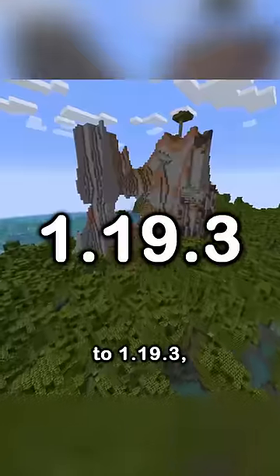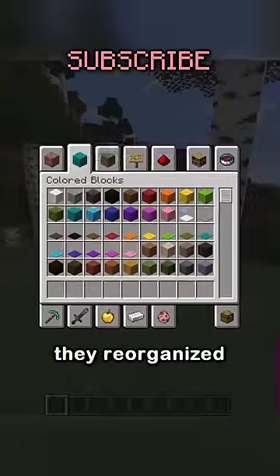Minecraft is updated to 1.19.3 and here are the changes. They reorganized the creative menu's layout as well as adding the mob spawner to it.